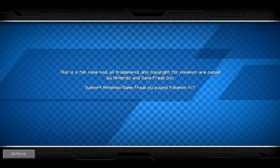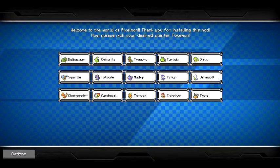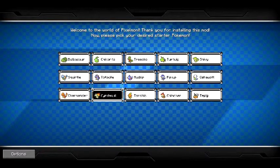We start out here. In any world you do, you start out here, and you click once, and you can choose any of these starter Pokemon. You can only choose one, but you can choose any of them. I love Cyndaquil, I really do.